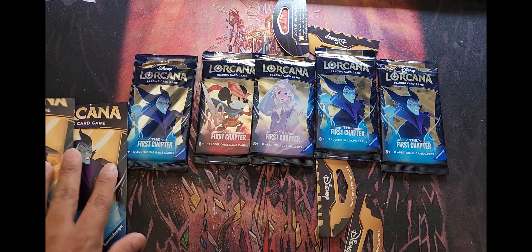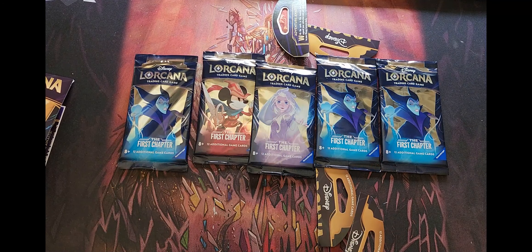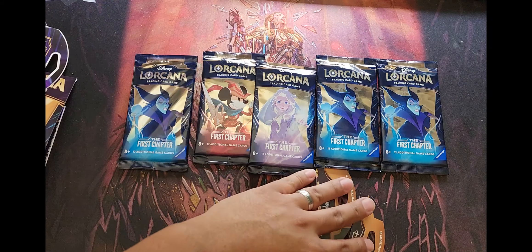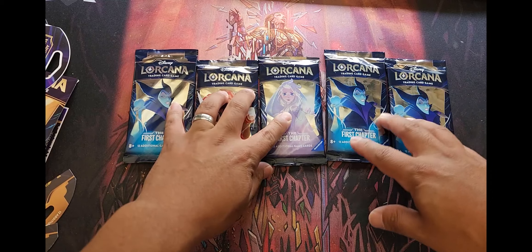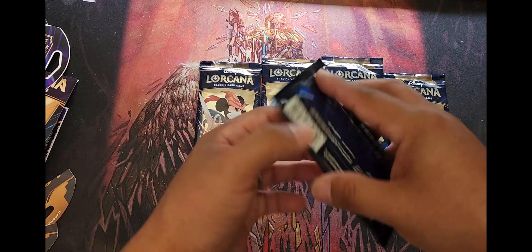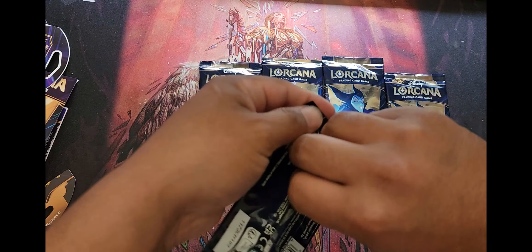We have five packs. The cover doesn't really matter but we have Maleficent, Mickey, and Elsa. If you haven't seen any videos of these opened before, there are enchanted rares — these are your normal legendary characters with a special foiling. We'll be on the lookout for those. I don't anticipate we'll get one, but you never know. That's the whole point of cracking packs — to get something busted.